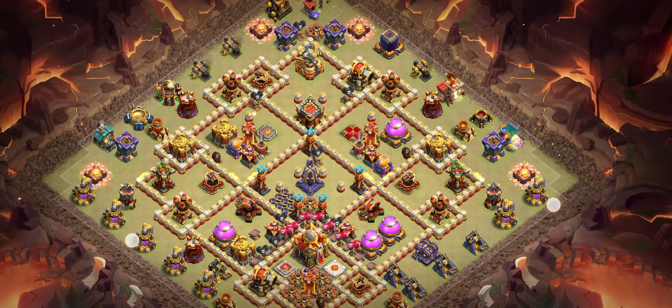Base number five is also a one-star base that's getting one star nowadays. You can try this base and add a few changes. I recommend three ice golems with archers. This base keeps the spell tower — it's a solid option.